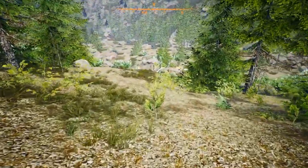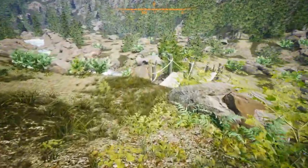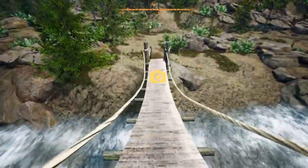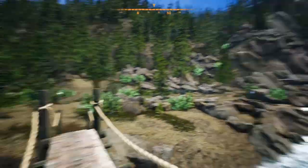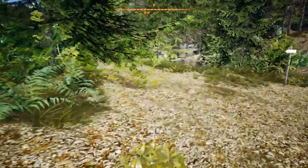We spot a flashing camera symbol — that's basically showing us where we need to take the photograph. It's holding our hand every step of the way. We go to the spot and that should be us done — refreshing page, done.